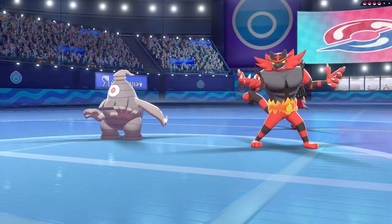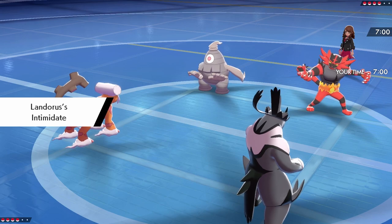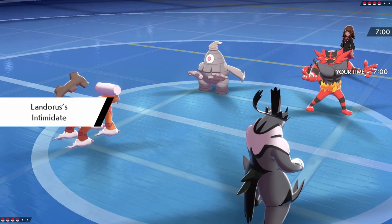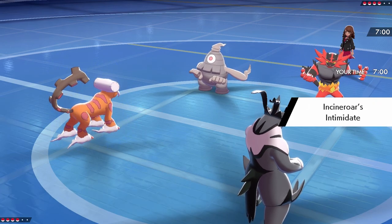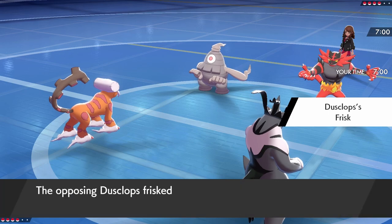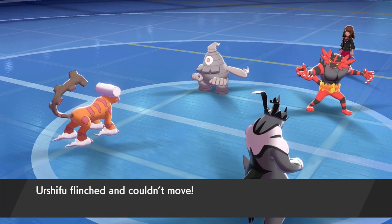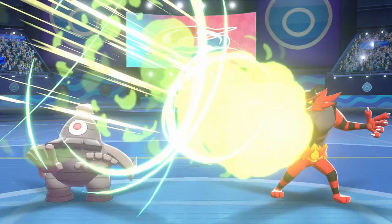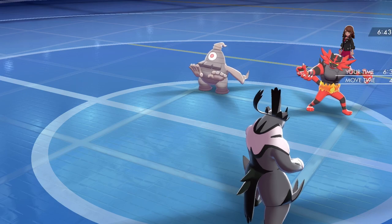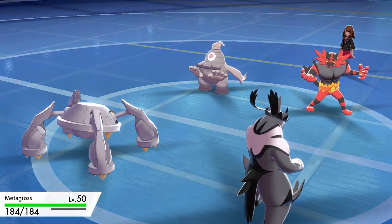Dina leads with Dusclops and Incineroar; we lead with Landorus and Urshifu. My opponent probably wants to go for a Fake Out into Urshifu — if they don't, a Choice Band Wicked Blow will more than KO Dusclops, and they're aware of our items due to Frisk. First turn we just want to go for Wicked Blow into Dusclops and U-turn with Landorus into Incineroar for chip damage, bringing in Metagross.